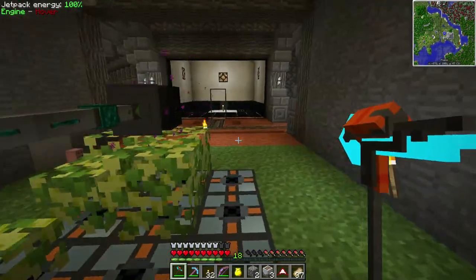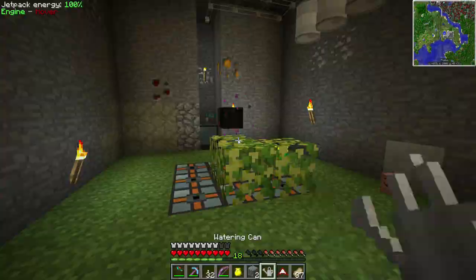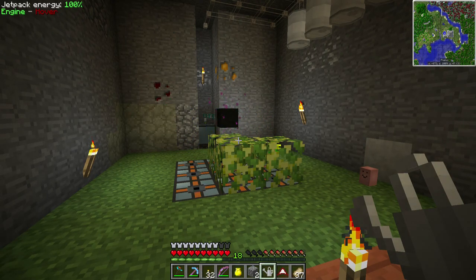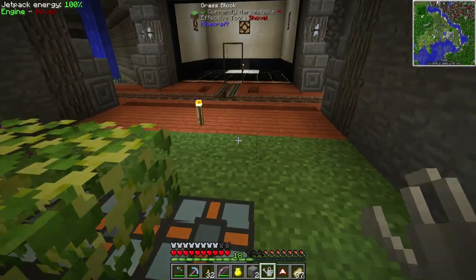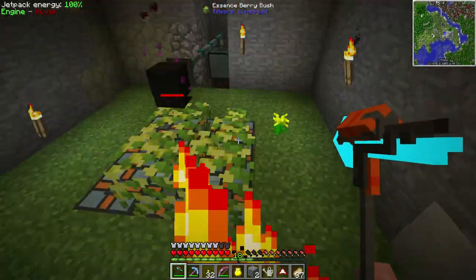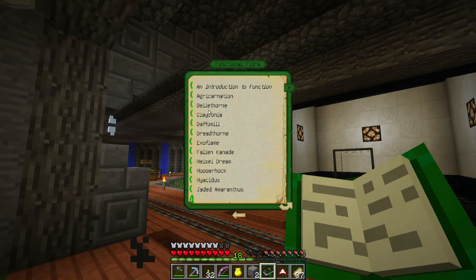They don't grow very fast though unfortunately. Let's see if we can get them to grow — the essence does go into the hopper. So that works, but the problem is they're not very fast. However, I saw in the Lexica Botania there is the Agricarnation flower — it speeds up the rate flowers grow at.